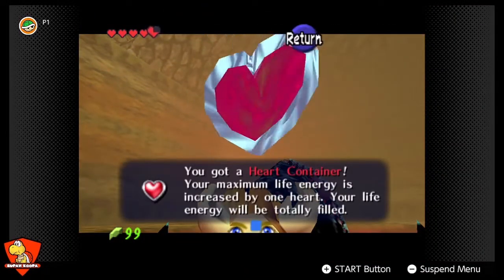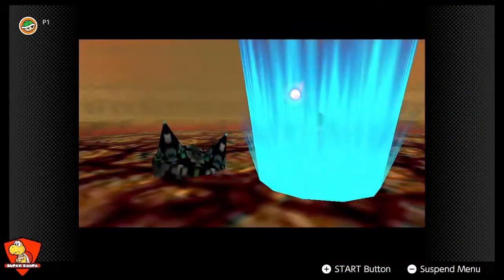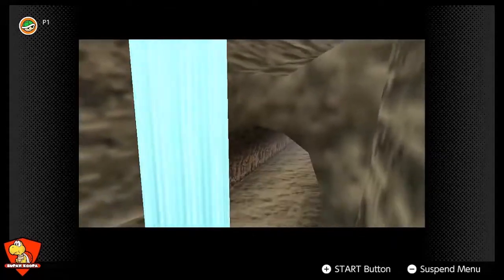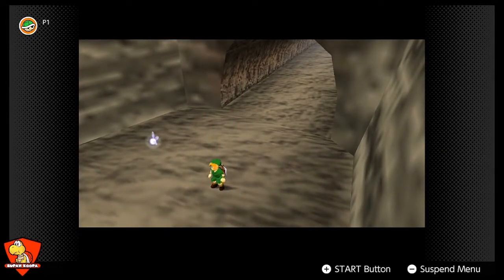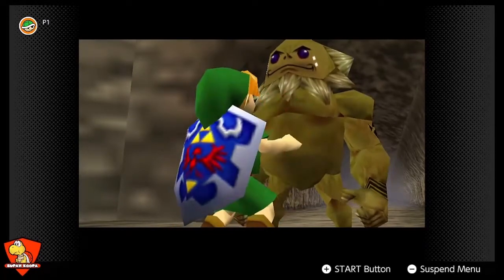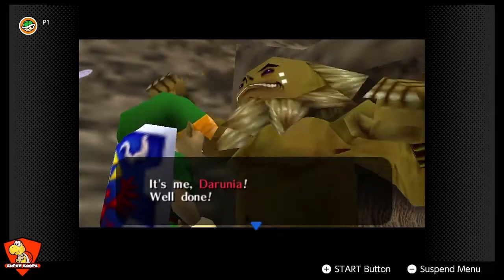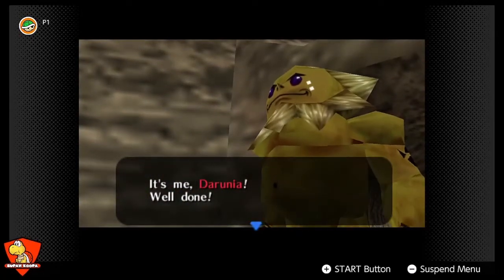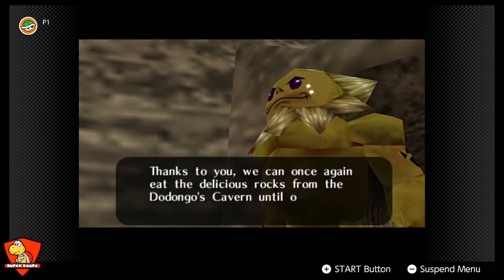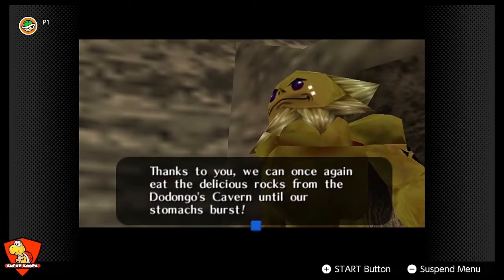Got a heart container — yay! Upward we go! Upward and outward. Well, we did it. You guys can eat now. Nice trying to kill me there, pal — I could see who you were. Way to try to kill me. It sounds like I was doing you guys a favor; now you're just going to gorge yourselves.